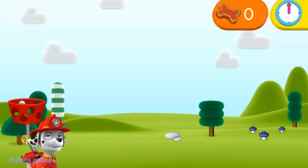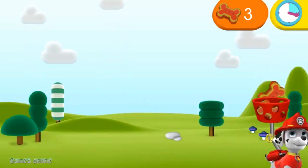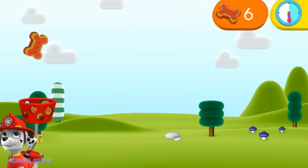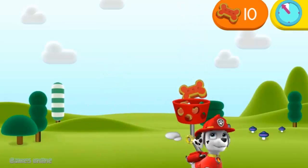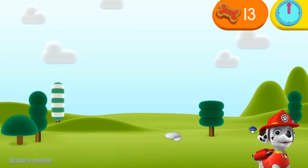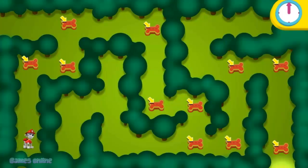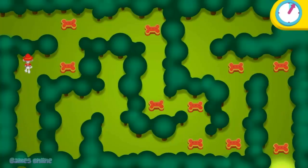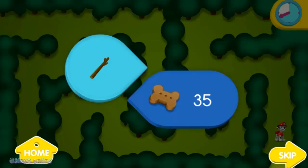Move the mouse back and forth to help me catch some Pupcakes! Go! Keep your eye on the time. Time's up. Awesome! You earned a toy for the toy chest. Click on the pup treats to collect them and help me click through this maze — help me follow the pup treats through the maze. Go! Keep your eye on the time.